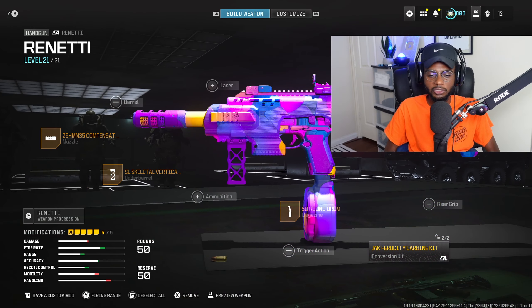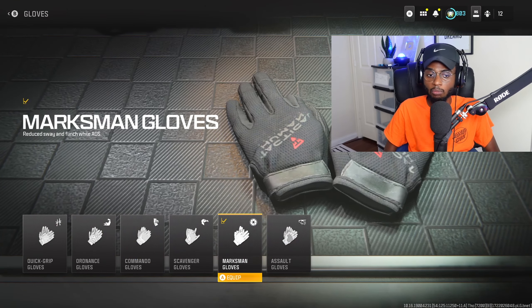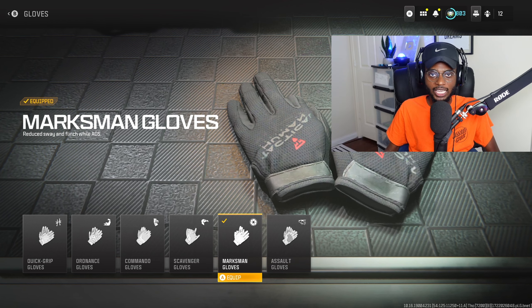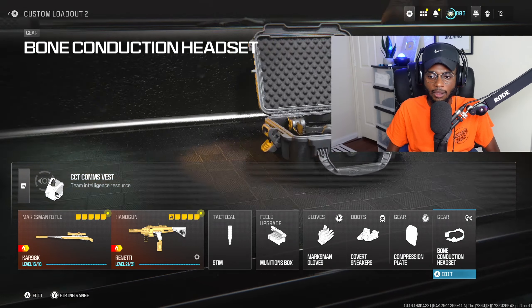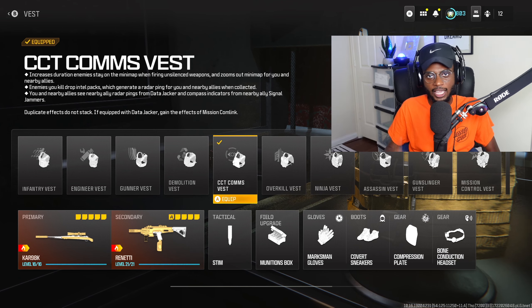You also want to make sure you have stem shot, munitions box, marksman gloves — which reduce sway and flinch when ADS, a massive W when using a sniper or marksman rifle — covert sneakers, compression plate, bone conduction headset, as well as comms vest, which gives you a 24/7 UAV every time you kill somebody and run over their body.